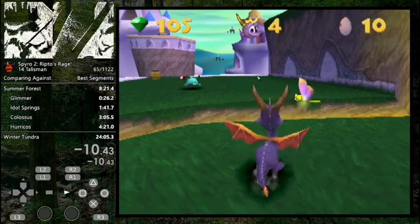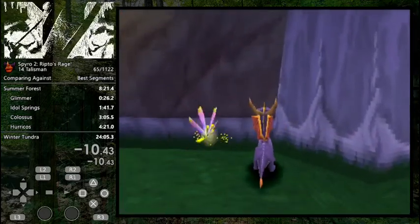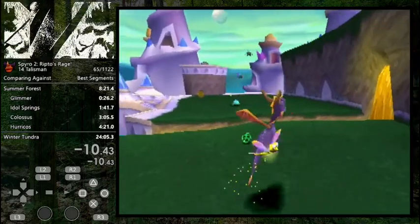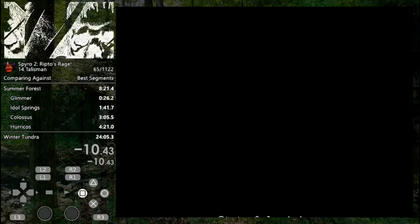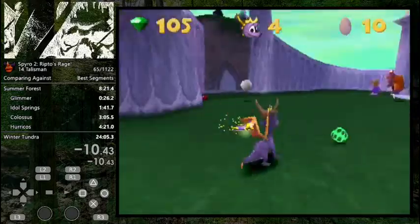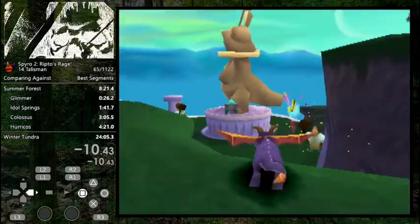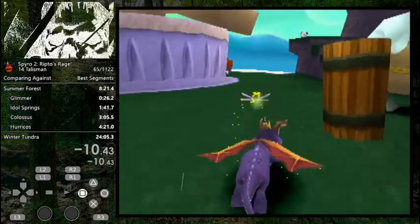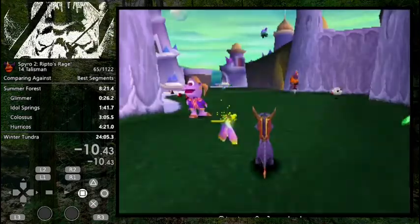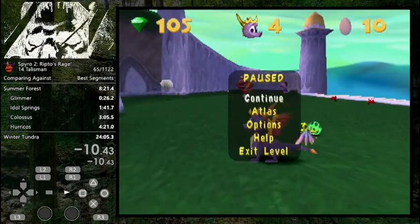Maybe a little bit earlier. You want to stop right as Spyro's wings pass the rock. That's the cue that I took from Sphirotodorn. Once you've stopped, the guy's going to turn around.